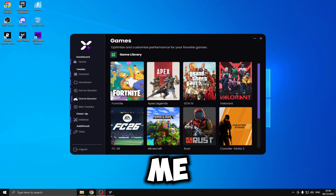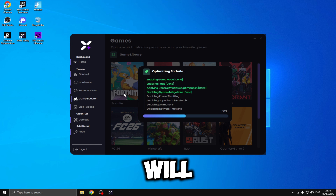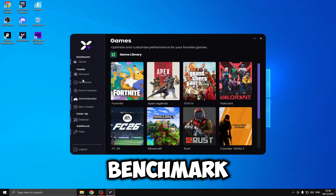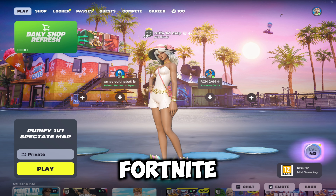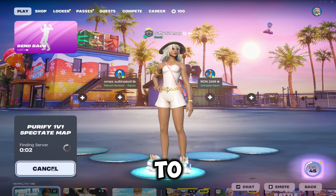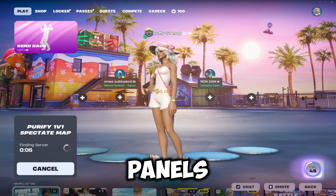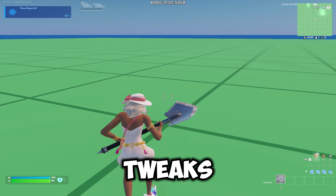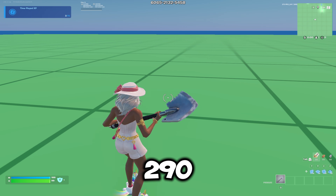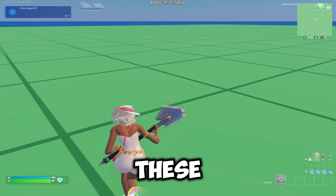I've gone ahead and applied all the tweaks — that took me about 10 minutes. The last thing I'm doing is boosting my game, which is Fortnite, then restarting my PC and running the last benchmark. I've loaded up Fortnite with the XNRL tweaks and we're loading into the map now to see if it gives better performance than the last two optimization panels. I've just loaded into the map with the XNRL tweaks and as you can see in the top right, we're getting about 200 to 290 FPS — it's not even hitting 300. I did expect a lot more from these tweaks.